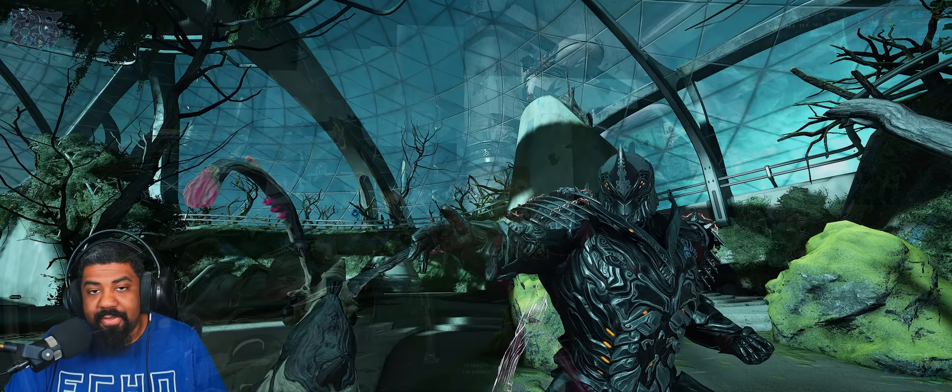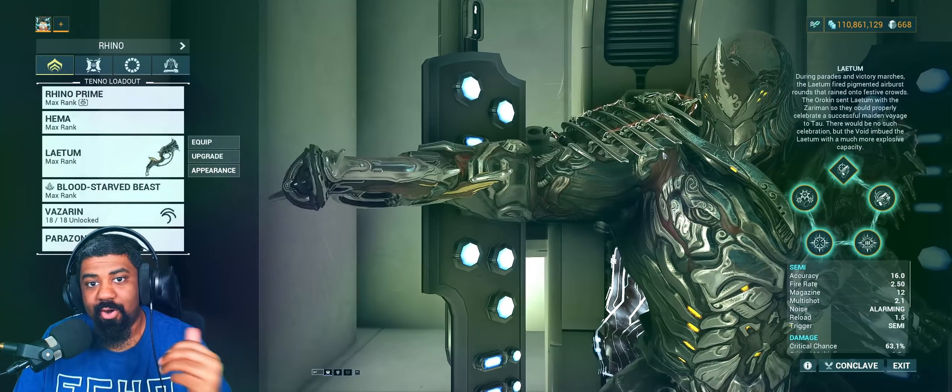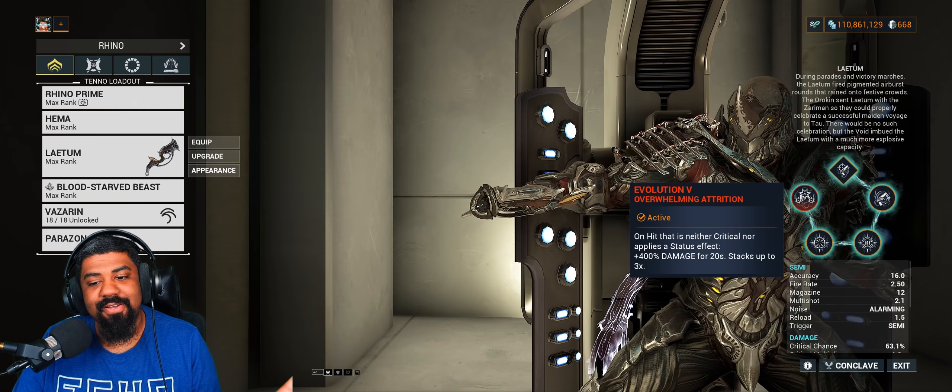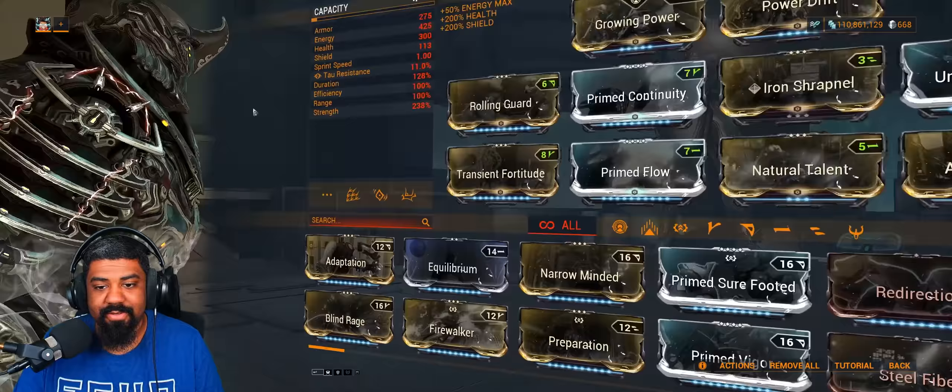So when you deal damage with non-crits and damage that doesn't apply status effects, you gain increased base damage. This can be easily achieved with damage over time and additional pellets that don't crit or apply status effects — dots do not proc more dots. You can easily keep up this buff, which frees up a slot so you don't have to put gun CO on your build. Now let's go over and take a look at the builds. The first build is the primary focus build — not the Incarnate one. We have Marksman Hand on Evolution 2, Lethal Rearmament on 3, Kaput Mortem on 4, and Overwhelming Attrition on the 5th evolution.